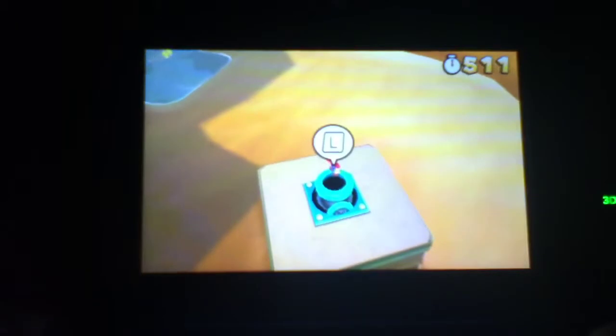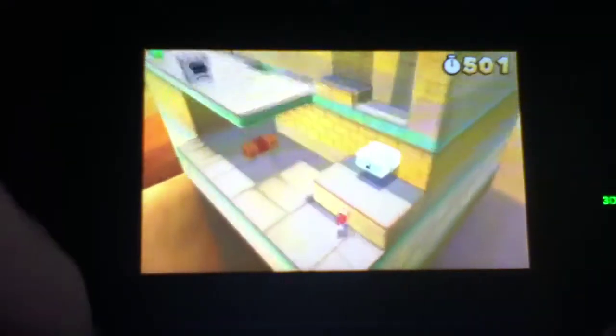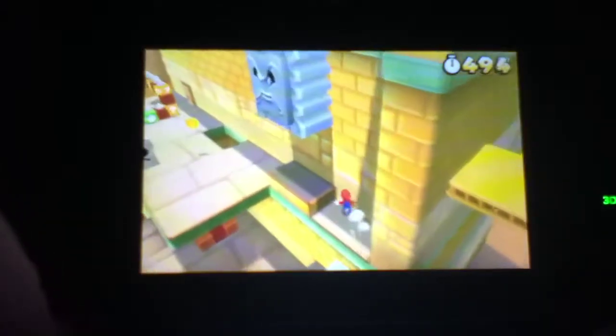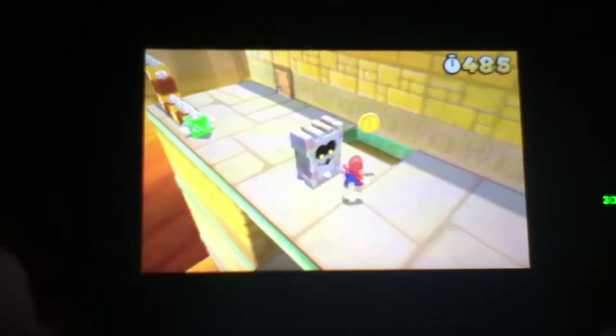It's one of the bigger levels in this game, so there's a lot of place to be explored. Let's go up here, just shoot the cannon right about there — yes! There's the first star coin. Let's just go up, and there are thwomps here. These are new enemies — they go wherever you go, and when you jump, they jump. You've got to try to sneak past them.